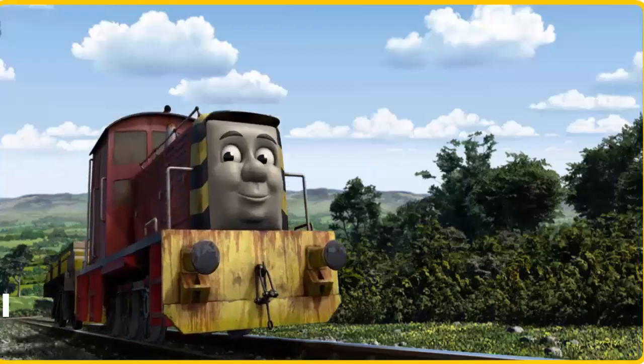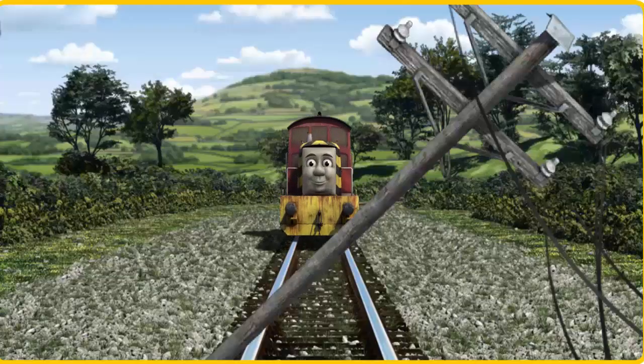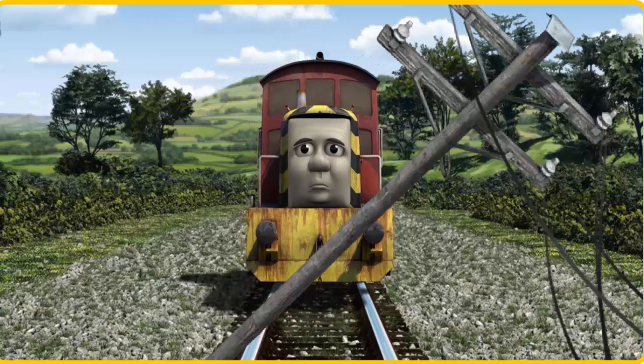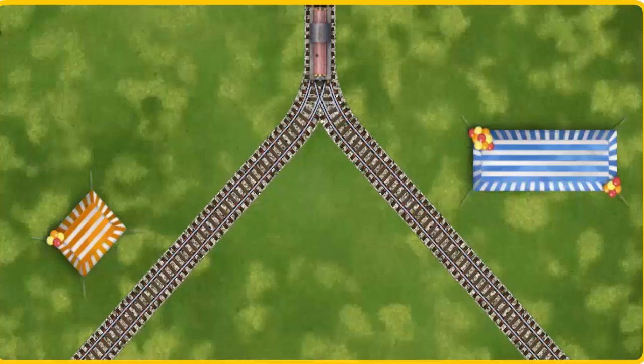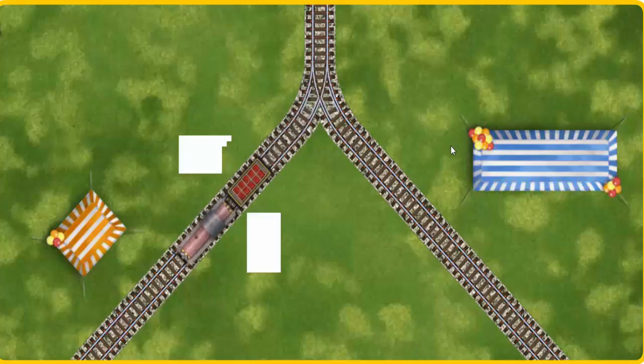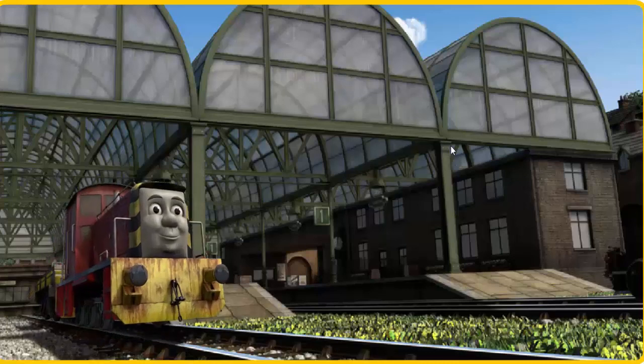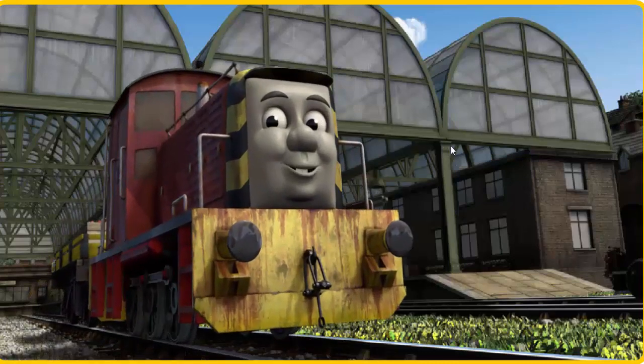Salty set out for Knapford Station. Suddenly, the tracks were blocked. Salty had to stop. He would have to go another way. Find the track that goes nearest to the shortest tent. Let's go. Salty arrived proudly at Knapford Station. With your help, he was right on time.